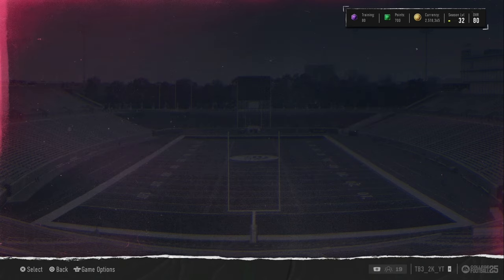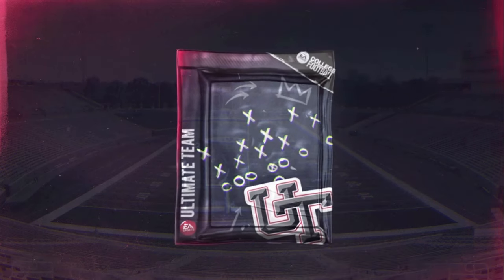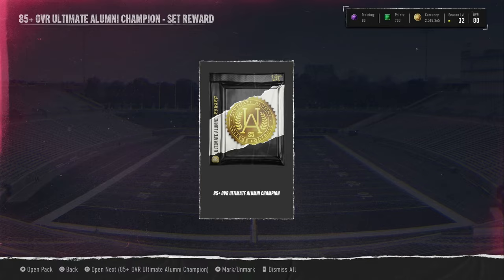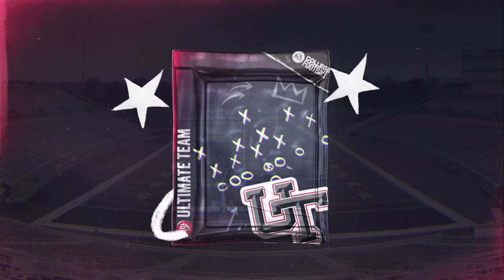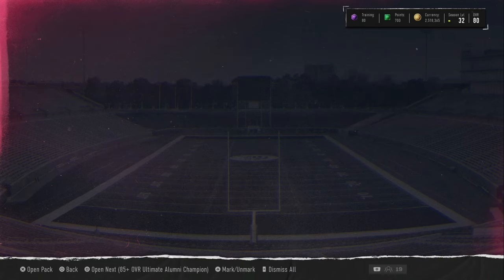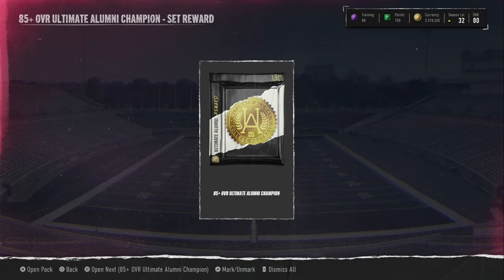Out of five packs, the only card you profit on would be Lamar Jackson. We're hoping to pull one Lamar Jackson — this is a ton of coins to spend on one opening. You gotta take the risk I guess, just try to pull Lamar. I don't think LTDs are in here, but who knows — it's an 85-plus Ultimate Alumni Champion pack, that could mean LTDs or it could mean no LTDs. We really don't know.